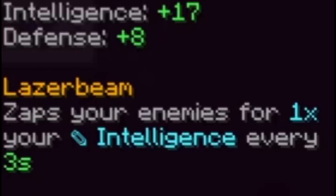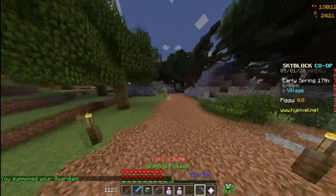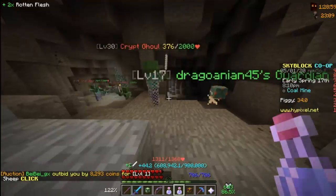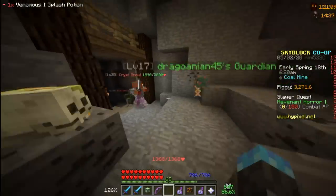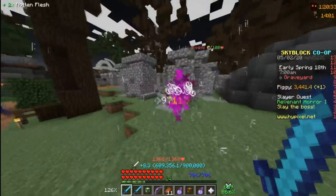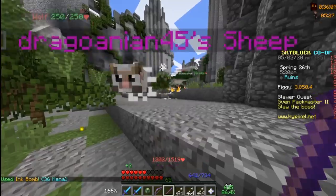Maybe the guardian pet can help — it deals damage based on my intelligence every 3 seconds, meaning the pet attacks the enemy, not me. My guardian pet deals 1 times my intelligence, and my intelligence is 600. But it doesn't seem to be attacking — it's just sitting there. Even if I start taking damage, it does nothing until I hit the enemy with my fist. When I used a spell, it didn't follow me either. It only attacks if I do first. So it's not usable for this challenge, but it does prove that both spells and potions aren't technically attacking.